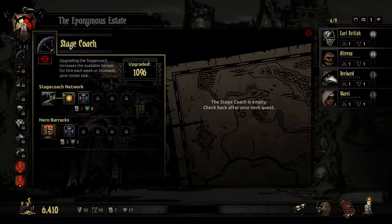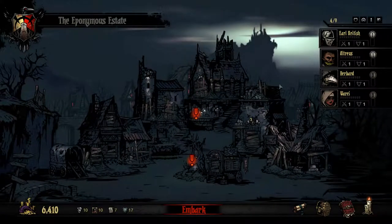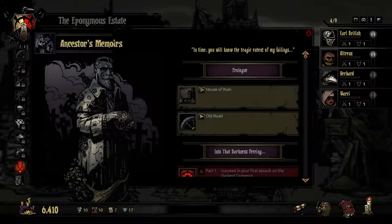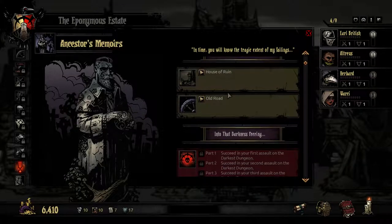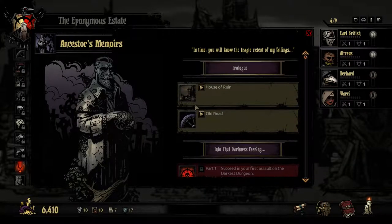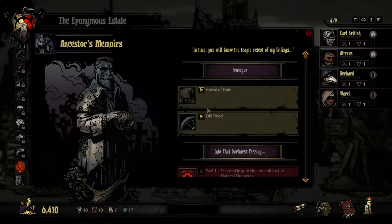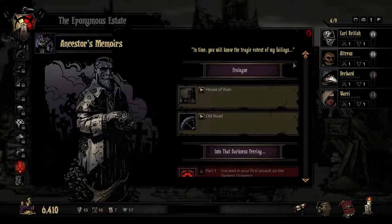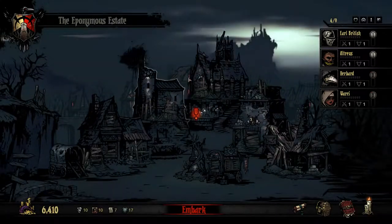Ancestor's Memoirs — 'This is a tragic extent of my failing.' So you can replay the missions that you've previously done, I think. That's pretty good. But we're not going to do that, we're going to press on. The Graveyard will show us where people have died — we haven't lost anybody yet, so I think that's a very good start.